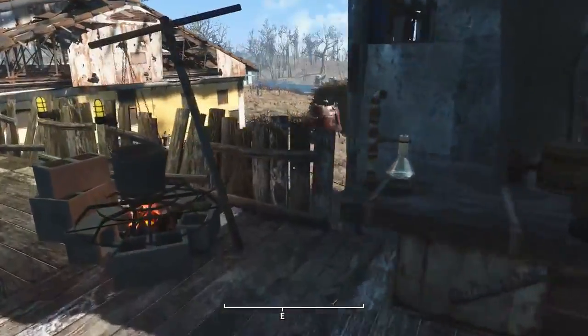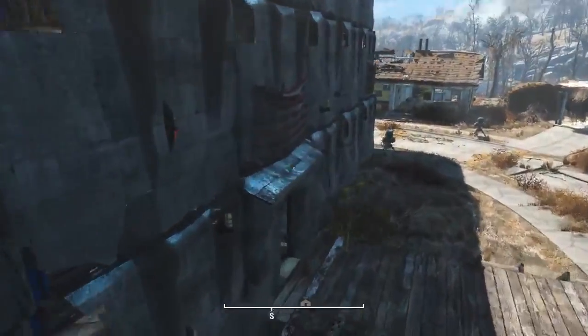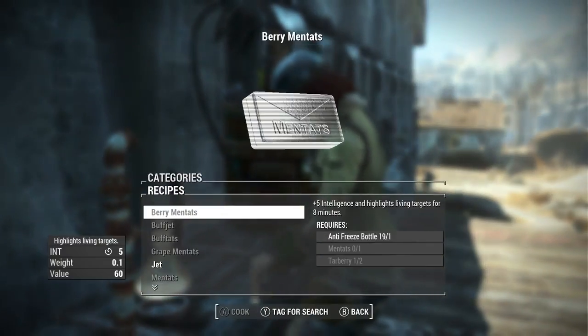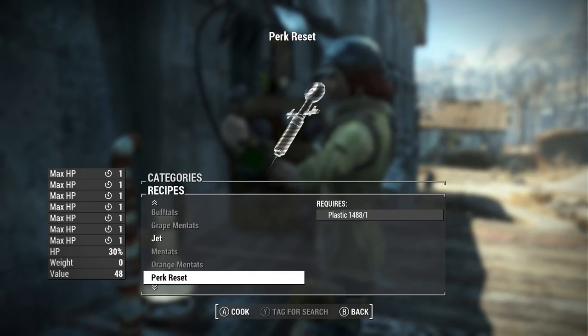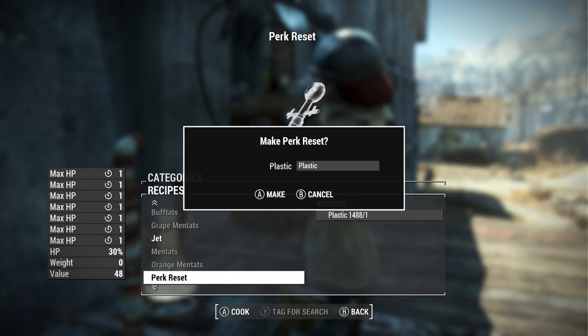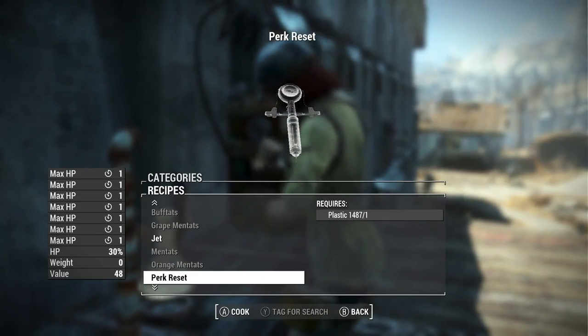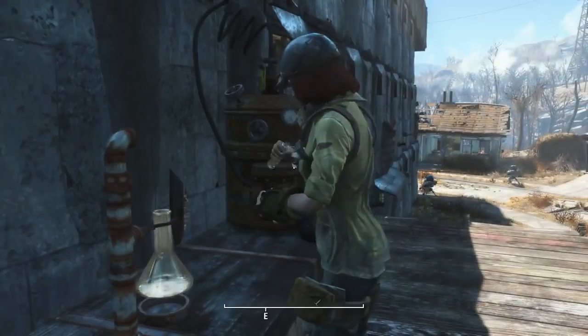Hey everybody. So this is basically a chem that you can craft at the chemistry station. It's under drugs. It's called perk reset. Now it does say all those maximum hit points and hit points 30% — it does. It is just like a stim bag, and all those other effects are just so the effect can take effect.